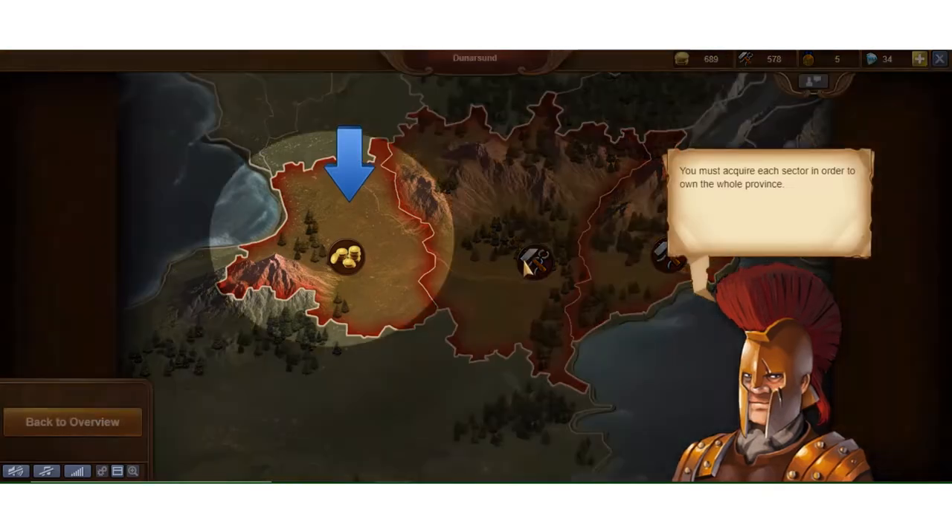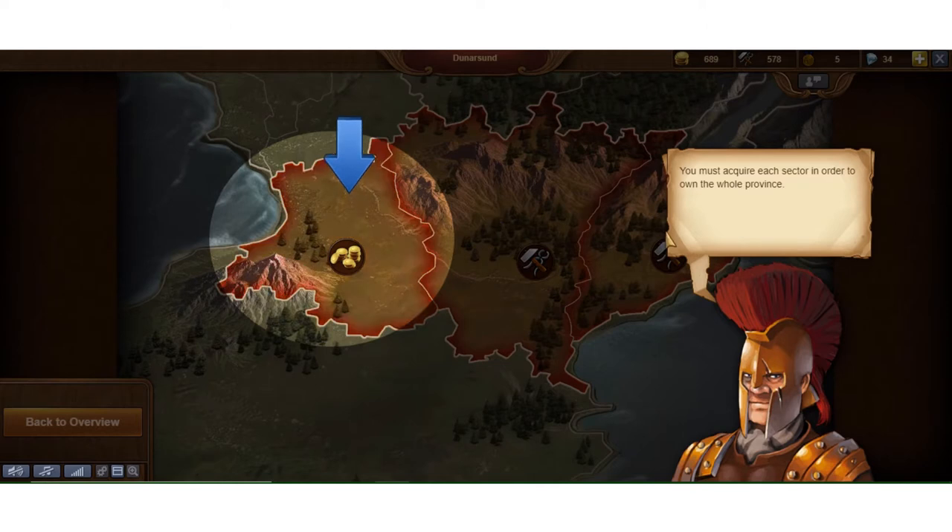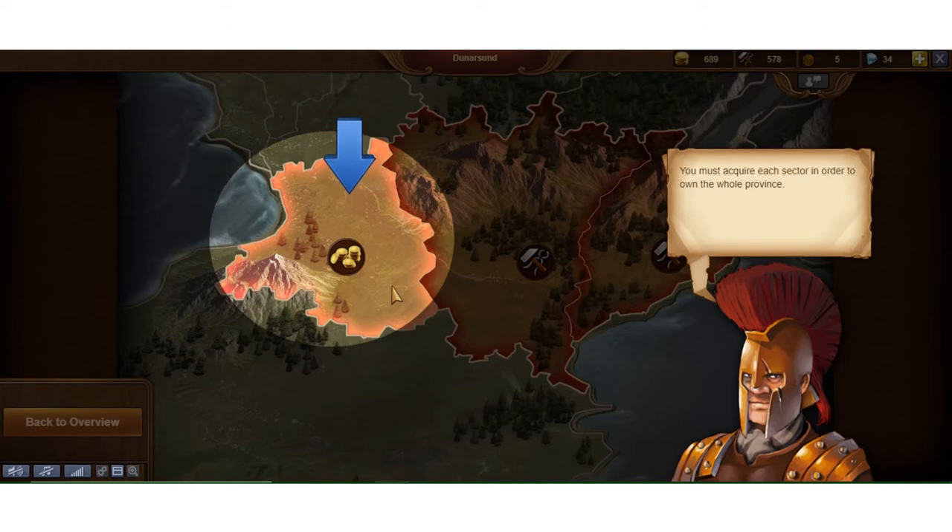There are three sections in this province map. I don't remember the exact term for them, but basically you have to conquer all three of these areas to unlock it, get the bonus, and be able to unlock or scout future areas on the map.